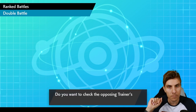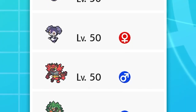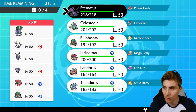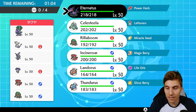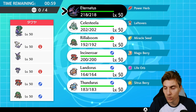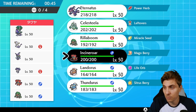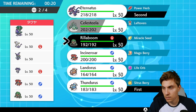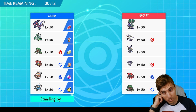Next up we have a Shadow Rider Calyrex, Mienshao, Tapu Fini, Indeedee, Incineroar, and Rillaboom team. We haven't faced a Shadow Rider Calyrex team on the channel for a while. The Calyrex and Mienshao combination is pretty deadly - it's either Choice Scarf or Choice Specs. They've got great support options with Indeedee's Follow Me and Psychic Terrain, and Mienshao which we can't Fake Out. I think we need Rillaboom in the back to get rid of the Psychic Terrain, and Incineroar, but we have to be careful because Intimidate makes Mienshao a threat.